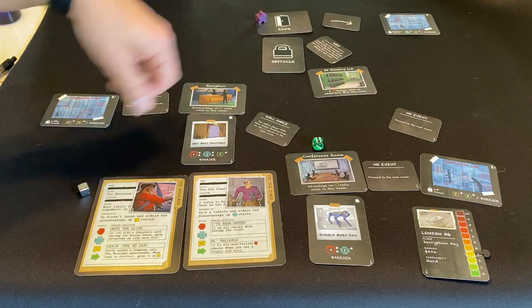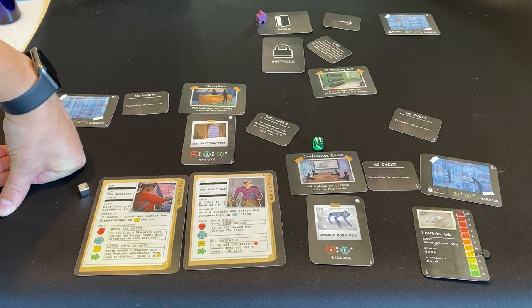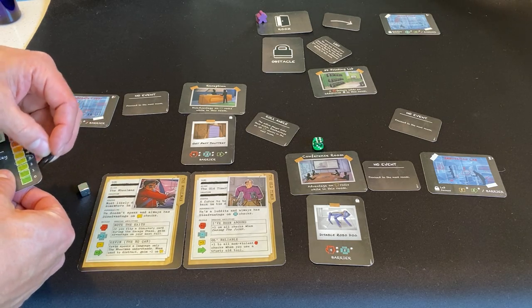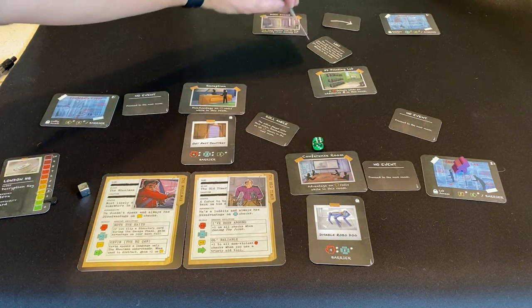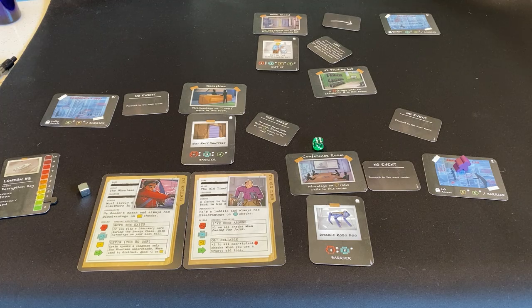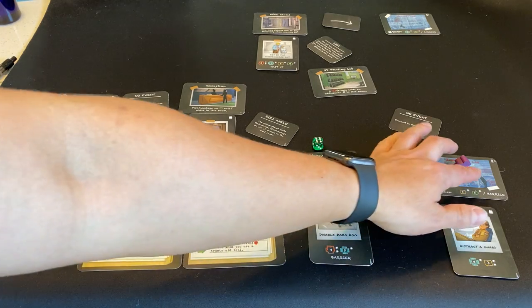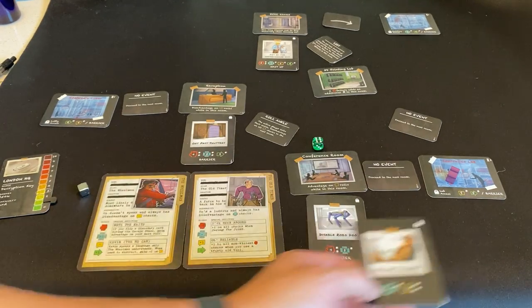Lost — you get lost. Instead of progressing ahead, move one back the direction you came and place an additional obstacle in that room. Not good for us. We're going to have to go back to the Innovation Lab. We still get to flip the room card, so we see what it is. A random obstacle is drawn and placed — we're going to use a guard that needs to be distracted. We somehow get turned around after the 3D printer lab and show up in the Innovation Lab again, where the crowd we saw earlier is talking to a guard.